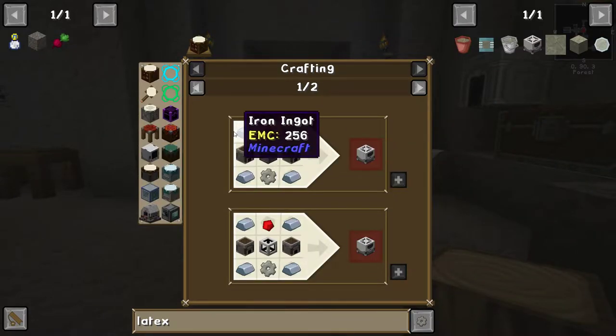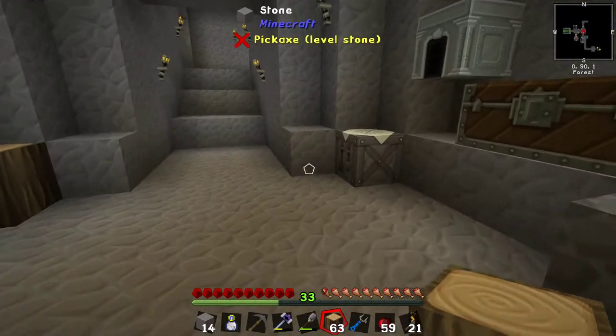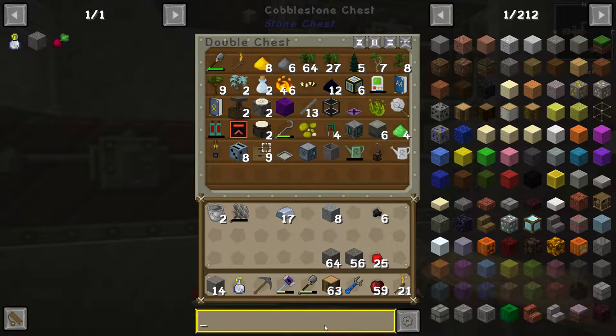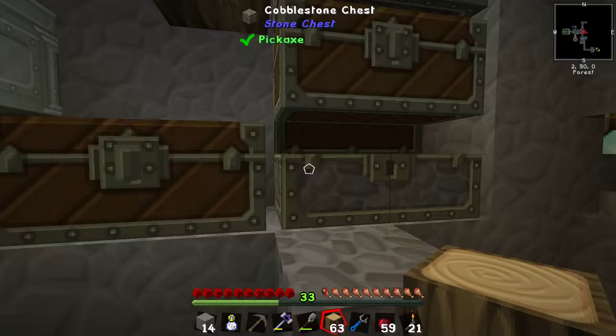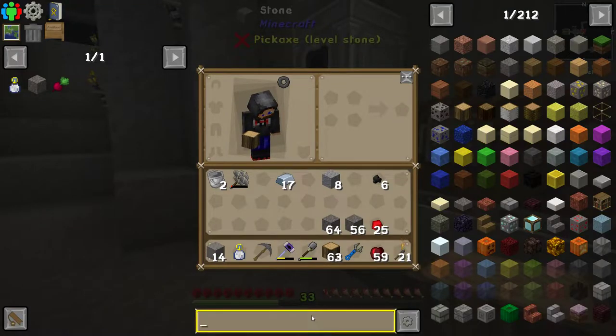This is what I want: a latex processing unit, which takes latex. This mod doesn't seem to have proper JEI integration, so there's a bit of an issue — there's no steel case shown. But we at least know we can make steel now.